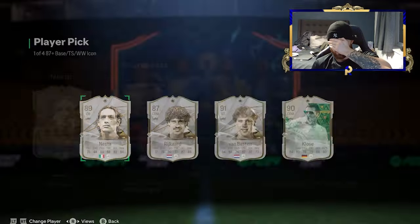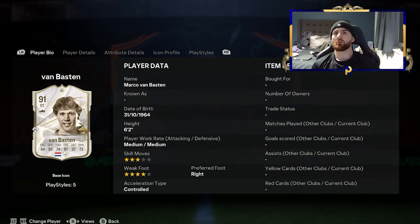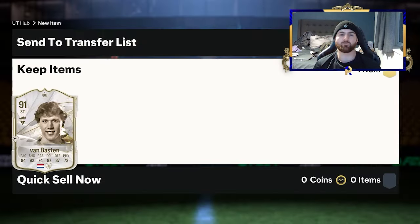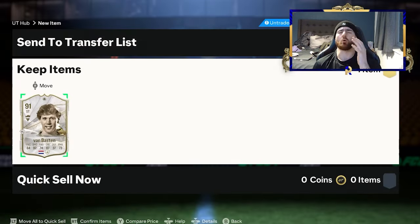So I'll close my eyes and go in — we've got Nesta, unusable. We've got Rikard, unusable. We've got Van Basten, unusable. Van Basten — nice bit of 91 fodder, but I've pretty much put in players more valuable than Van Basten in that SBC. Far more.